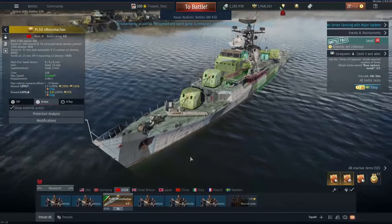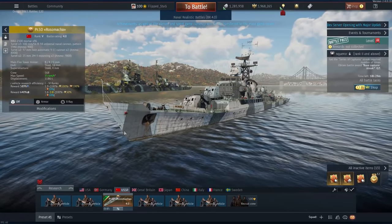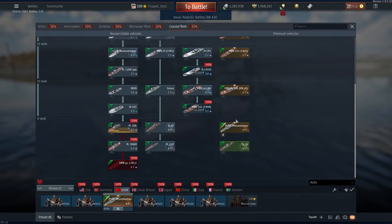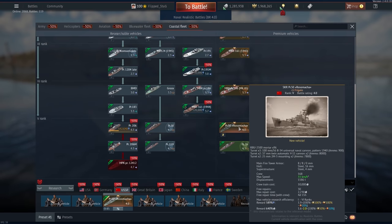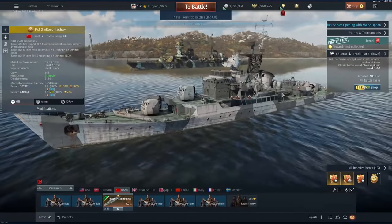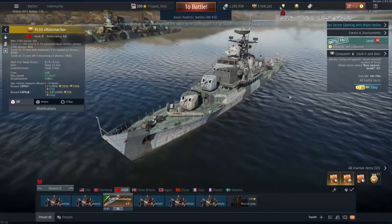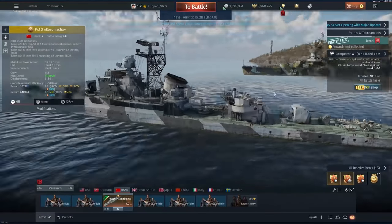Up next is the USSR, who got a PR-50 Premium. I'll just be up front with this one — it costs 8,000 Golden Eagles. Don't buy it. You'd be paying 8,000 Golden Eagles — as much as you would for a Premium Tier 4 Cruiser — for a 4.0 vehicle that will get clubbed by Reserve Destroyers. This thing's price is baffling. This just feels like a very, very blatant rip-off. Just don't buy this at all. There's no reason to.